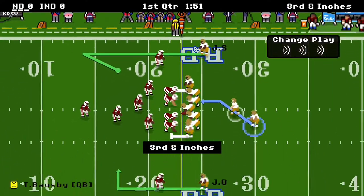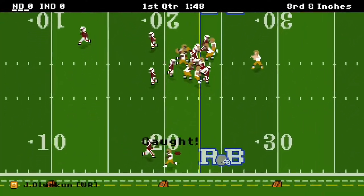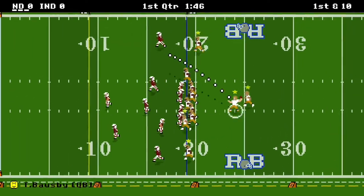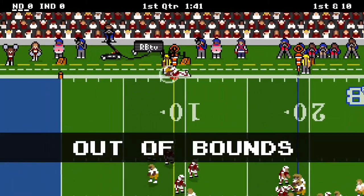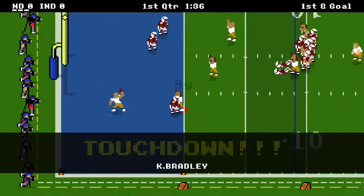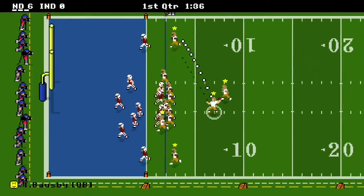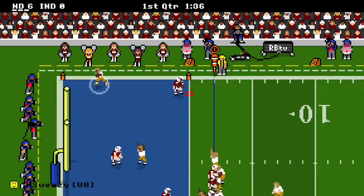We hit Sweezy for eight yards — third and inches, just shy of the first. We hit Oluokun, he gets us four yards and a first down. Then we hit Sweezy — caught out of bounds, right at the marker for a first down. Then we hit Cameron Bradley for a nine-yard touchdown. It is 6-nothing Fighting Irish. We hit Sweezy for two, and it is 8-nothing.